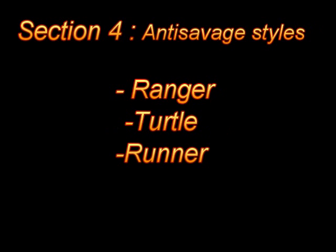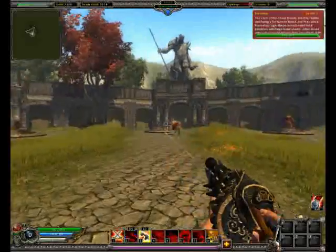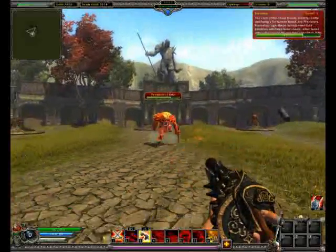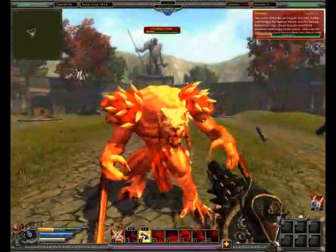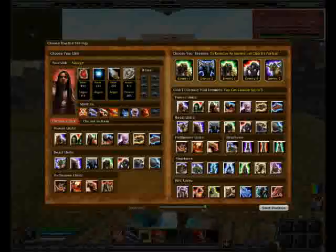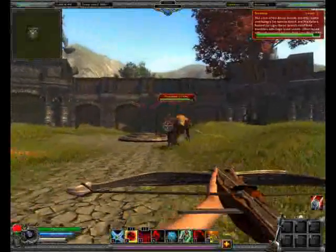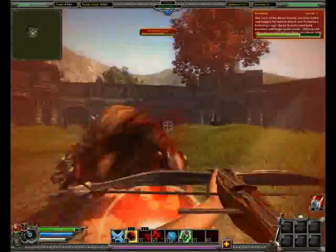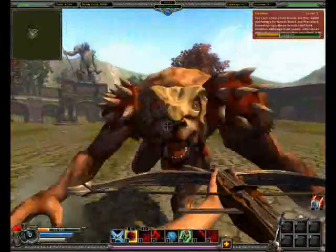I'm now going to explain a few styles in Savage 2 which, although possible, do not make full use of the game. The first of these is Ranger. This game is not a first person shooter, it is mainly melee oriented. By standing and shooting at enemies, you will leave them free to run up and kill you. Please note that this is in practice mode with a quite stupid AI, and yet standing still or moving around backwards and shooting means you will die.